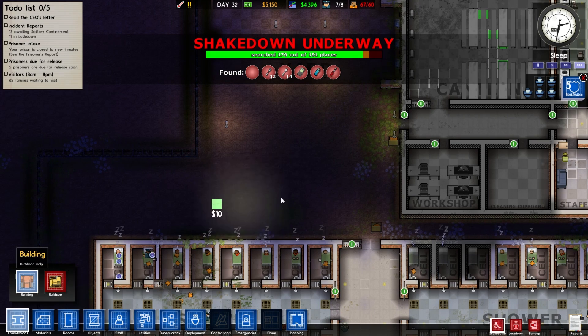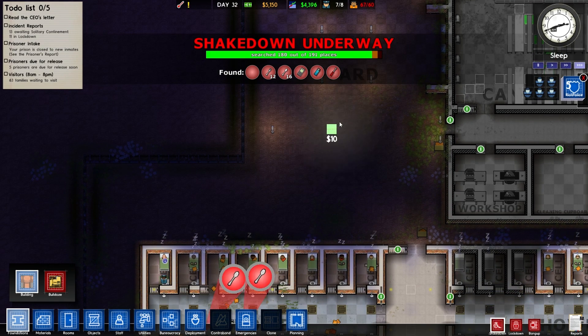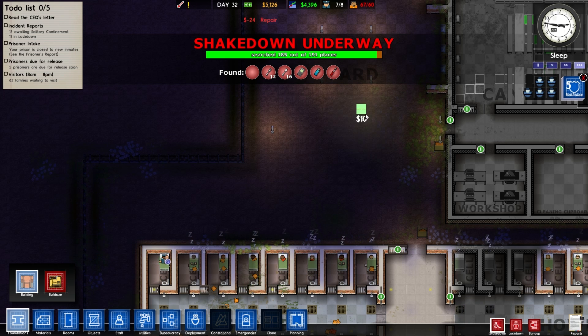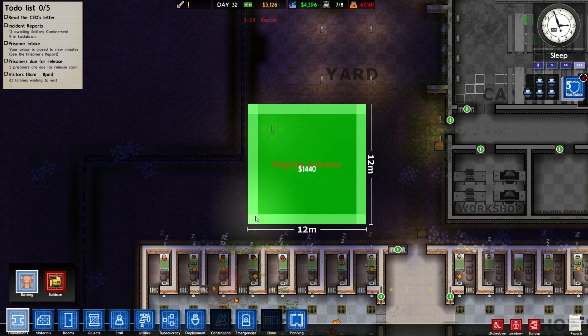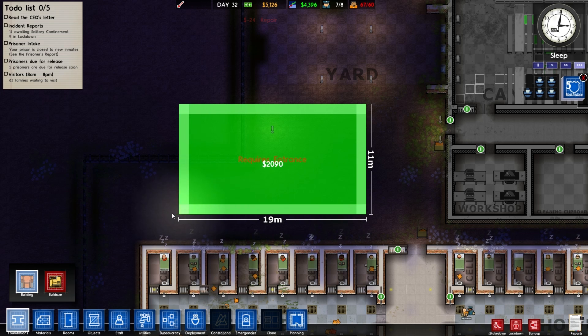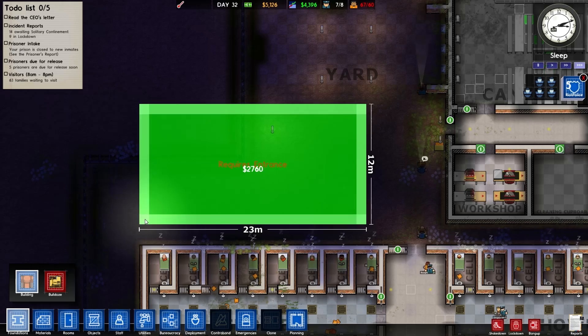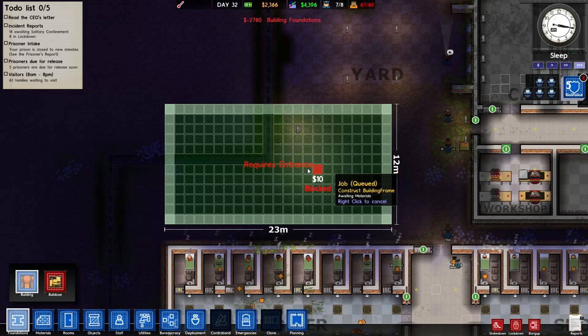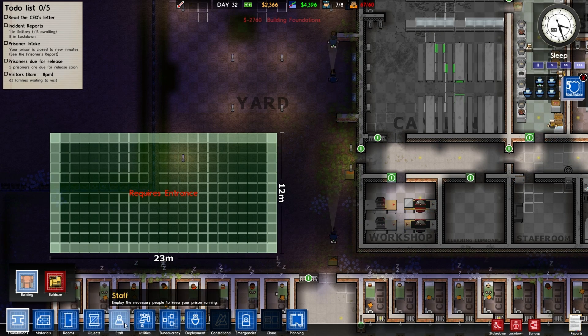So how much would that cost us? If we built something in this sort of region here — say that — it costs us around about 2,760. Let's build that. And it does require an entrance, so let's go and put a door in there.